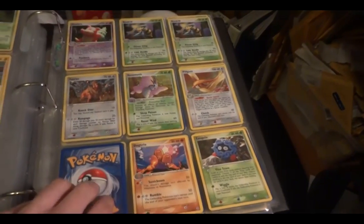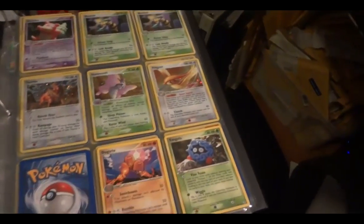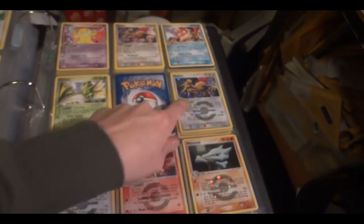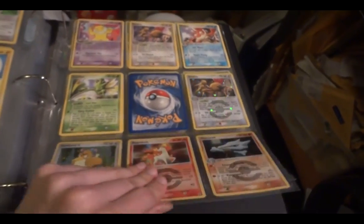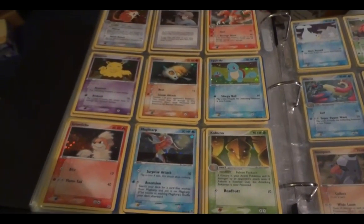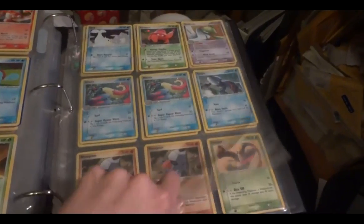And then another awesome set, Fire Red Leaf Green. Those are all hollow. And then starting with the Dugtrio, we go with the rare. Then starting with the Dugtrio we've got our rare reverse. Same thing — they've got the hollow picture with the rares having kind of the symbol on the front. And now we're into common uncommons.